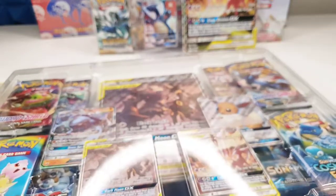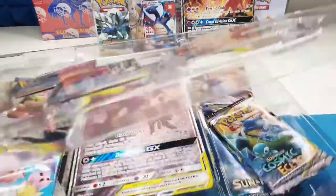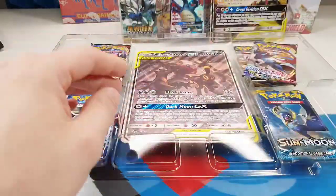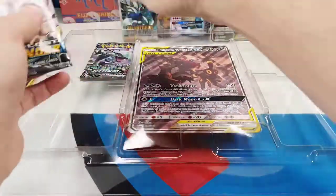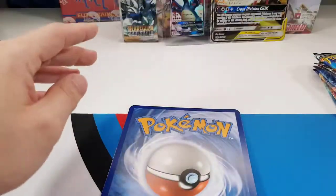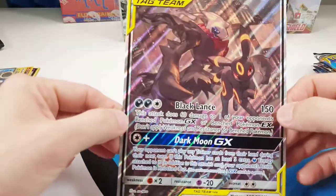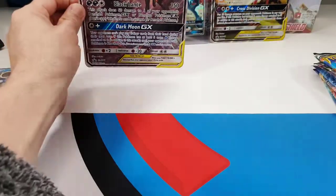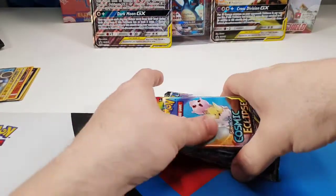Oh well, it's the last one we'll open of these. Let's get the packs out — Cosmic Eclipse, Sword and Shield, Sun and Moon Base, Evolutions, Lost Thunder, and Celestial Storm. Let's put the packs over there and get this beautiful jumbo card out. It's the Ambipom and Darkrai. I love Ambipom as a Pokémon, don't get me wrong, but I really prefer the SPR and Deoxys one — that just looks so much better. Alright, let's see if we can do better in round two.